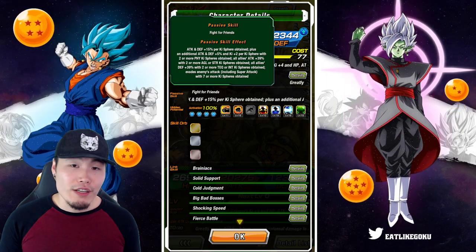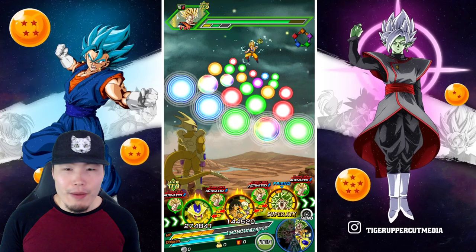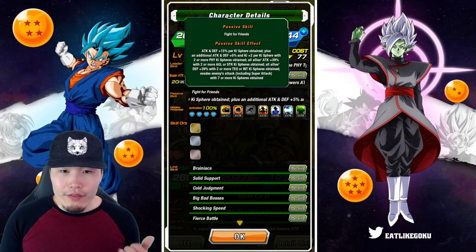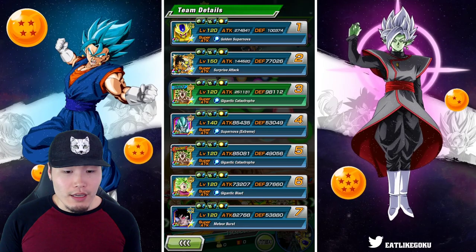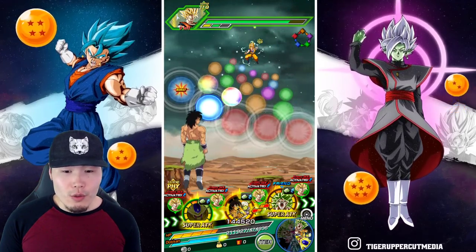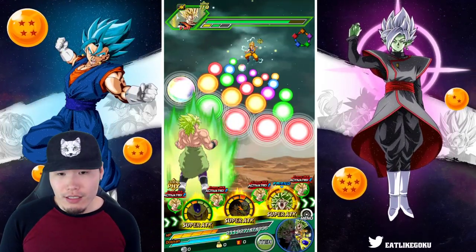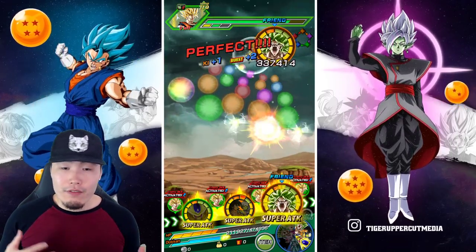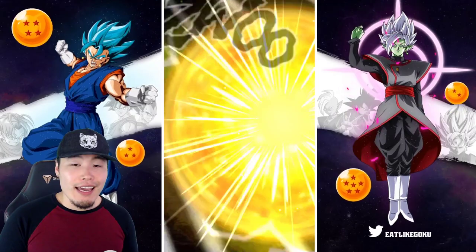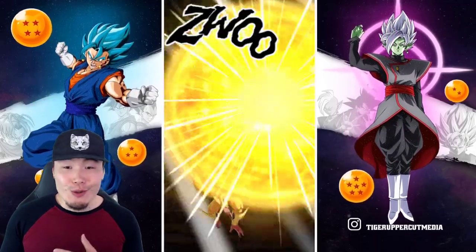If you want them to be more supportive, they give all allies attack +39% with two or more AGL or STR ki spheres obtained, and all allies defense +39% with two or more TEQ or INT ki spheres obtained. And of course, they evade enemy attacks including super attacks with seven or more ki spheres. So let's showcase the support side — we'll give these ones to Broly, Cheelai, and Lemo so they give the rest of the rotation more attack.